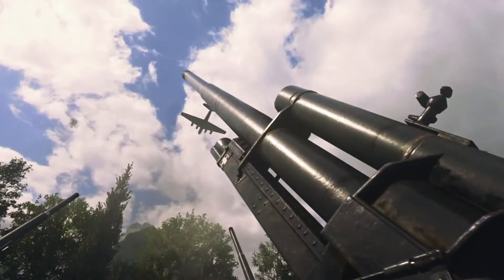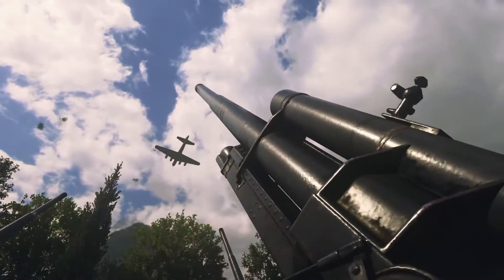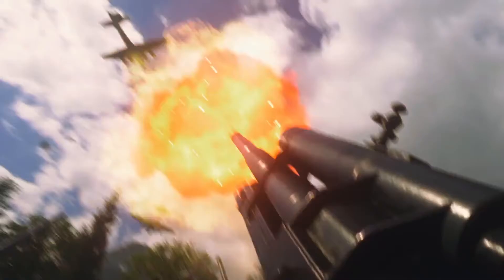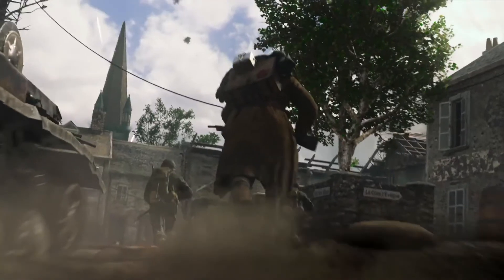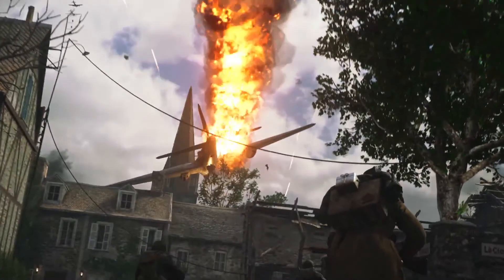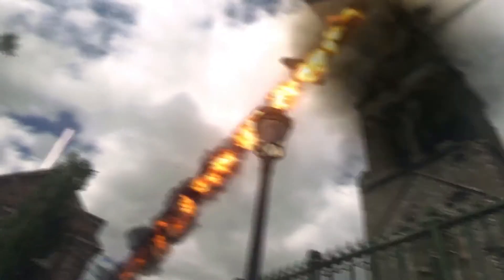Then we see something really interesting — an anti-aircraft gun shoots, and a plane crashes, and it looks like it permanently damages the map. This is probably a war mode thing, but that is something I've never seen in Call of Duty. I think we had a couple things like that in Ghosts, but nothing this proper where you blow something up and it stays blown up — it's kind of a Battlefield thing but cool to see in war mode.